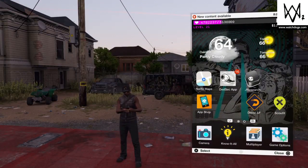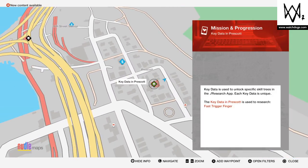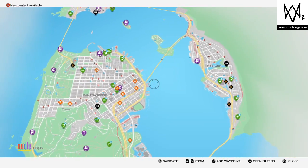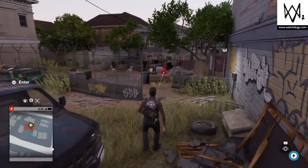We are in Prescott, so let's take a look at the map to show exactly where we are. Here's Prescott and here is the key data point. Zooming back out, here's a good look to show you where it is in comparison to the rest of the world. The key data point is right in this restricted area.